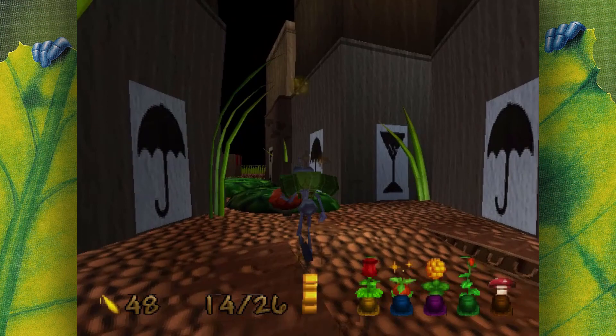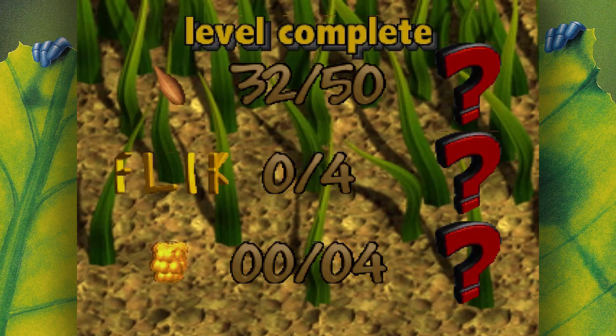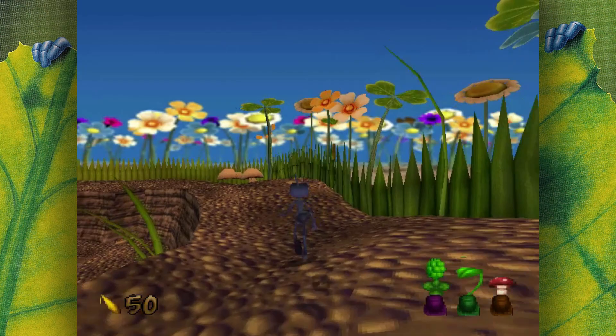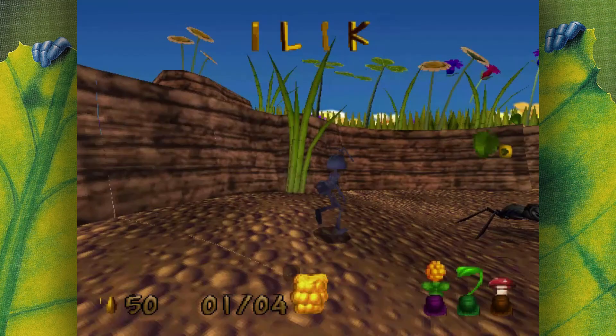There are 15 levels in the game, where each level typically requires you to reach the exit or complete an objective to unlock the next, although there are also other challenges to complete. There are 50 pieces of grain in each level, and collecting all 50 restores your health and grants you the bronze token. The four letters in Flick's name are also hidden in each level, often hovering high above out of reach, granting you the silver token and an extra life. To collect the gold token, every single enemy in the level must be permanently eradicated.